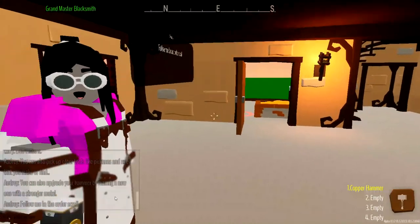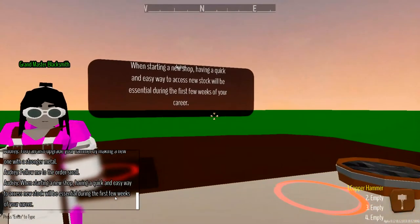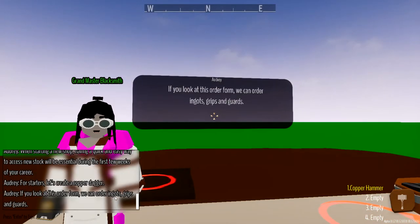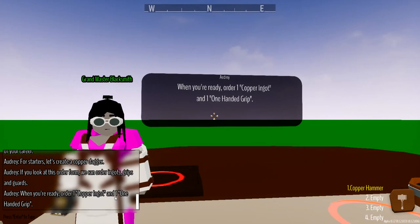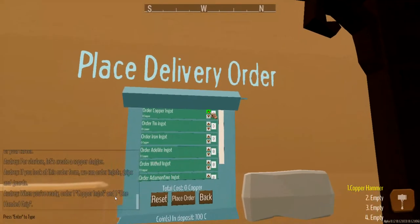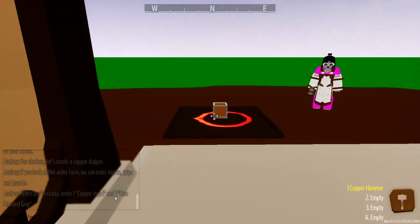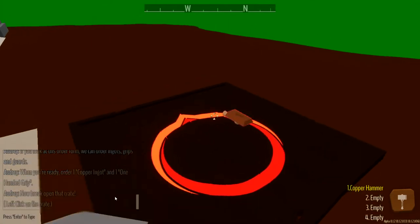Follow me to the order scroll - it looks like we're going to be ordering some stuff. We're going back outside under a little covered porch. When starting a new shop, having a quick and easy way to access new stock will be essential during the first few weeks of your career. Let's create a copper dagger. If you look at this order form, we can order ingots, grips, and guards. Order one copper ingot and one one-handed grip. So let's buy ourselves a copper ingot, and then grips - we'll start with a common wooden one-handed grip. Let's go ahead and place our order. That was loud. There's our little box there - I'm guessing it has our stuff in it. Now break open that crate - smashy smashy. And there we go, we smashed it open. Looks like we have everything.